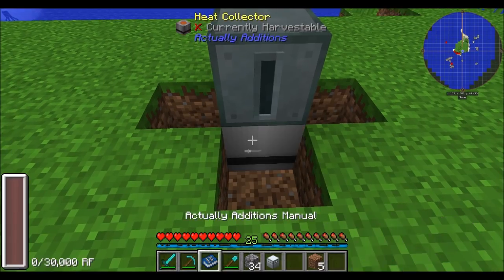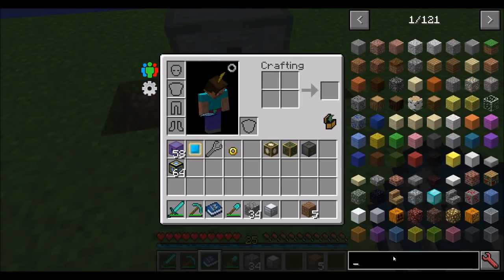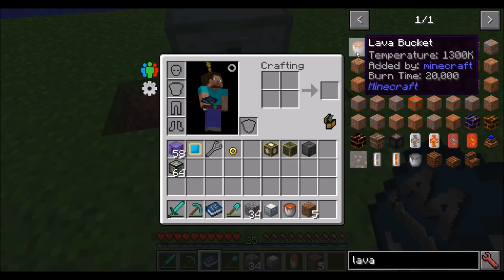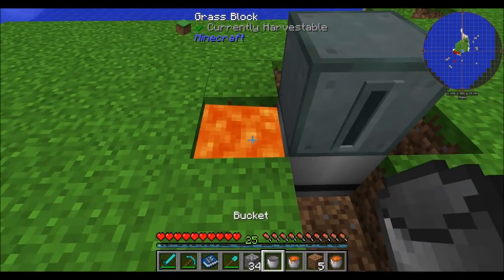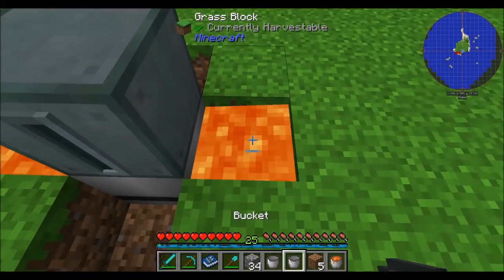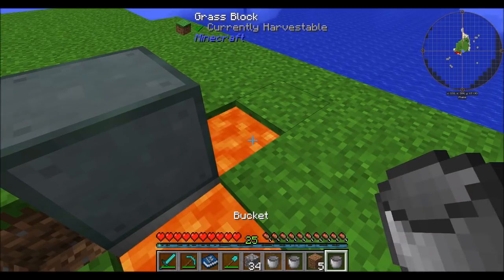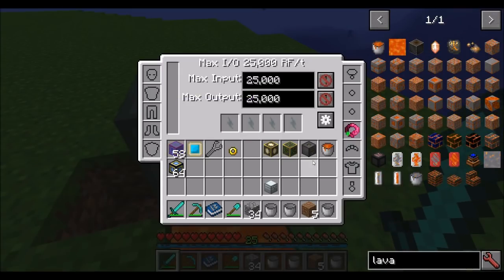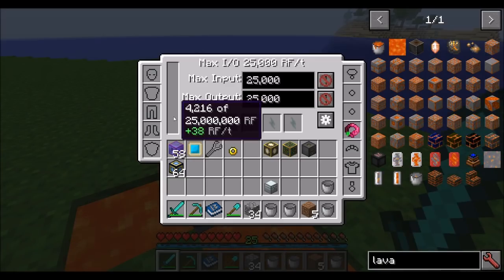The next one is the Heat Collector. It generates RF using heat from adjacent blocks, specifically lava. It produces about 40 RF a tick, and the lava blocks need to exist around the four sides but not on top. It needs at least 4 blocks of lava before it'll start generating power. So placing one block, two, three — no power yet. With the 4th, we should be producing 40 RF a tick.